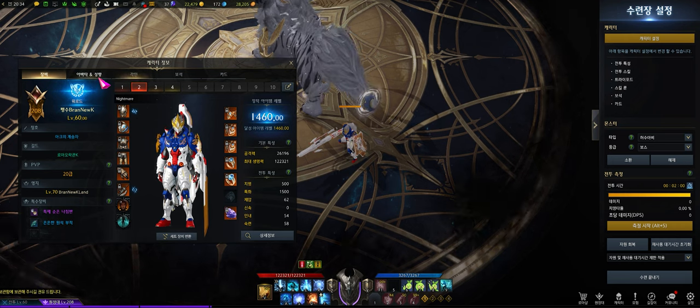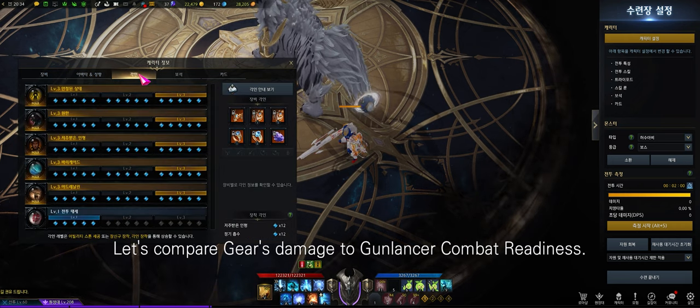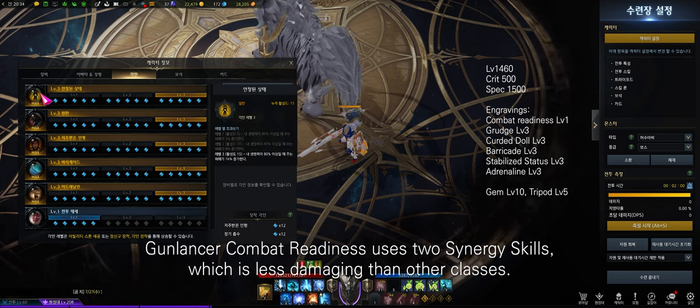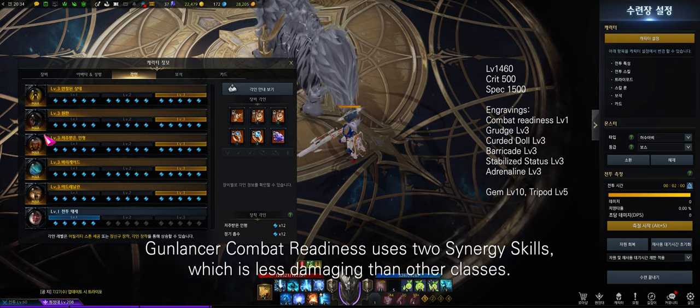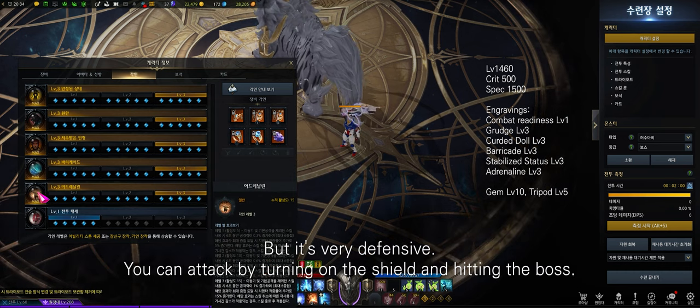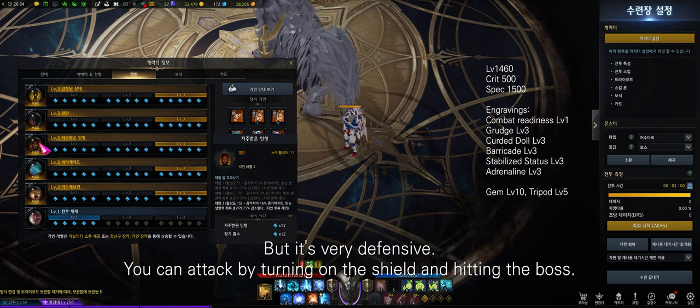Let's compare gear damage to Gun Lancer Combat Readiness. Gun Lancer Combat Readiness uses two synergy skills, which is less damaging than other classes but it's very defensive. You can attack by turning on the shield and hitting the boss.